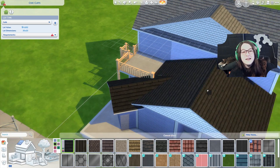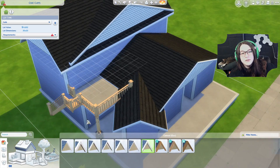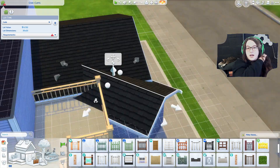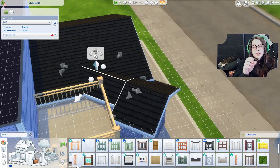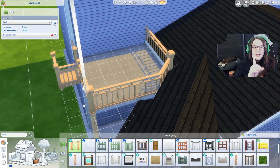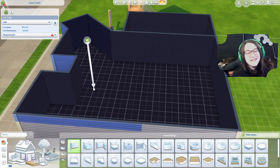I'm just picking a column here — not very exciting. I used the Seasons column because the wood matches better but I didn't love it. Then I'm trying to figure out which blue in the Cats and Dogs wallpaper matches the light blue from base game, but neither of them match so I just went with white.